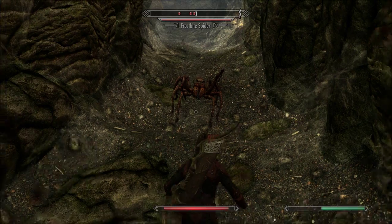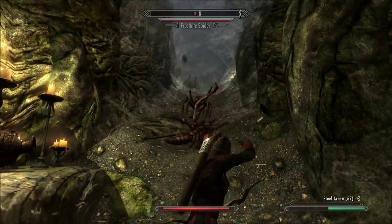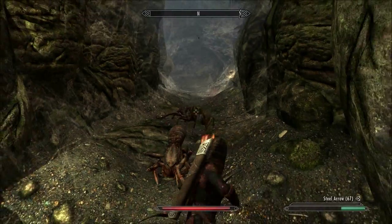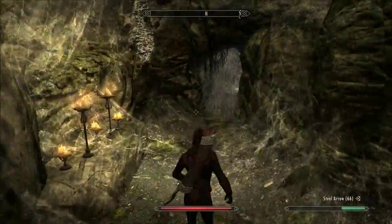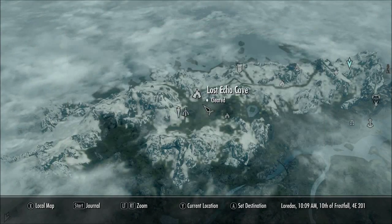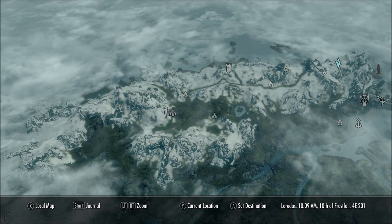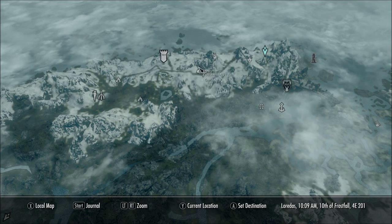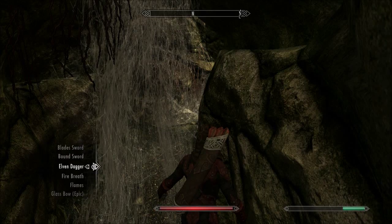I don't really remember the combination but just leave a comment if you need help. I still have my glass bow as someone asked me before. Let's just kill these guys - there's a triple feed. I'll show you how to get it; it's located here in Volkskige, pretty far from Solitude. I just went straight up this mountain and followed the road and found this place, so let's break this open.